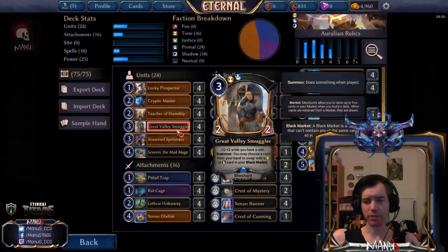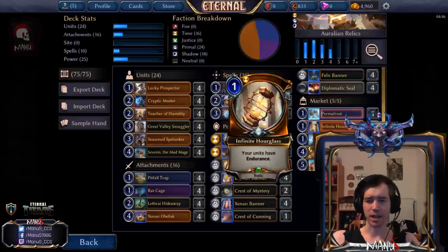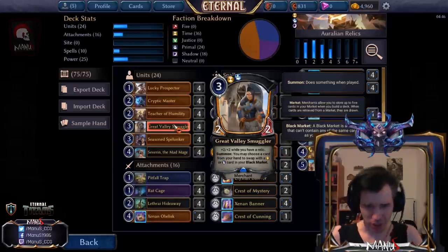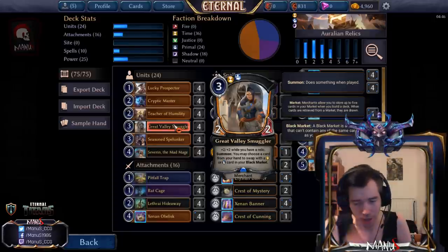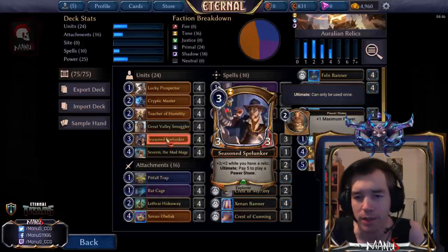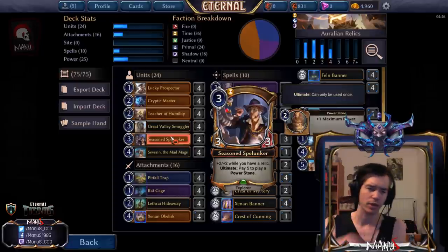Then we have Great Value Smuggler. The nerf is fairly trivial to this deck — sure, sometimes when your deck isn't operating ideally and you don't have a relic it would be better as a three-three, but that doesn't come up often. If you play it on turn four without a relic, you can always get an Infinite Hourglass from the market to turn on relic synergies. That's part of why there's a cheap relic in the market, but I'll talk about the market in more detail later.